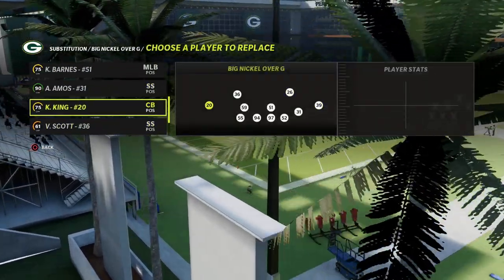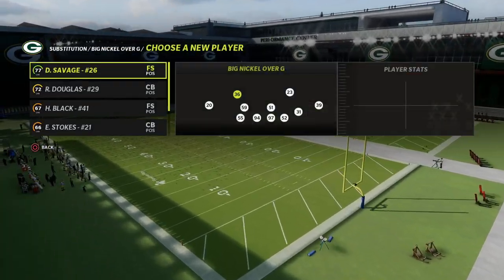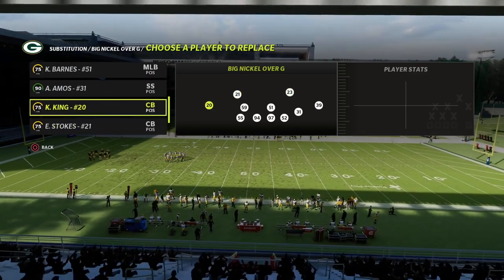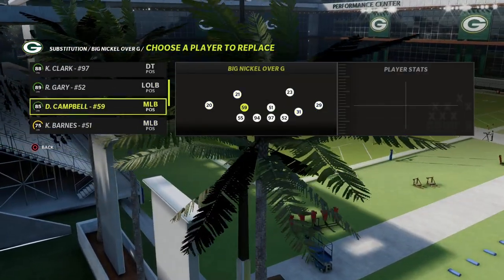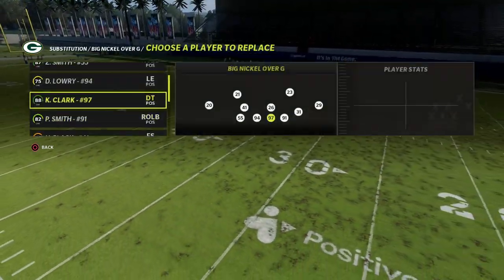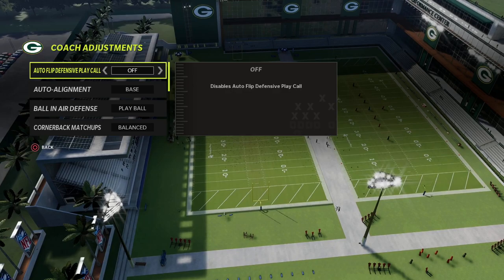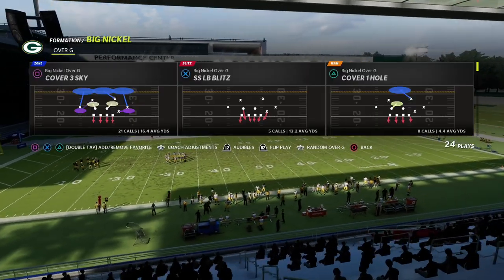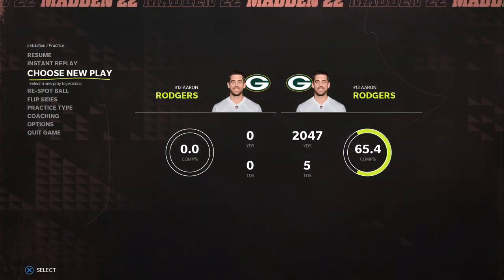I'll put a link in the description. Basically what we want to do is have our best cover corner at the wide side safety position. For me, I have Jaire Alexander and Eric Stokes. My safeties are the most important players in my defense. I've got big, tall guys underneath — Kevin King, Sullivan, Rasul Douglas. I'm going to use Adrian Amos in the slot, Darnell Savage as my user, and Black as my linebacker.